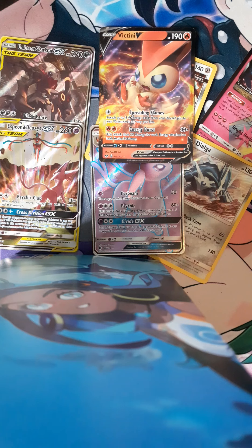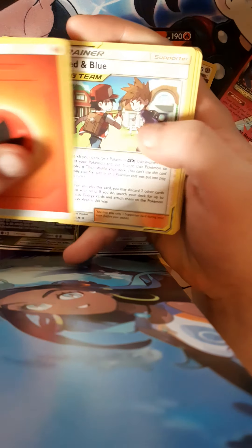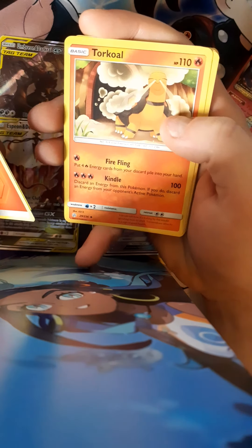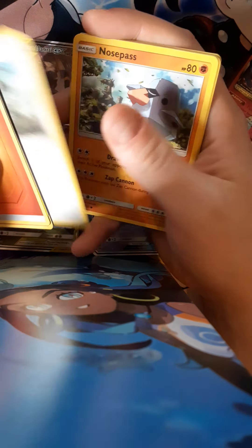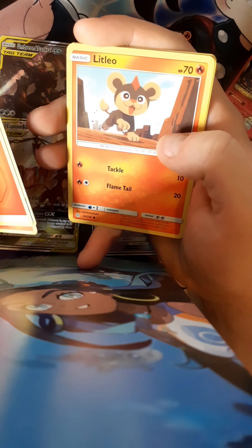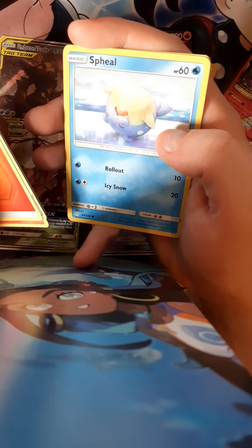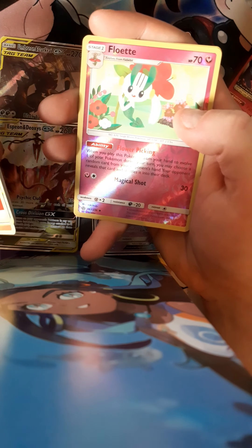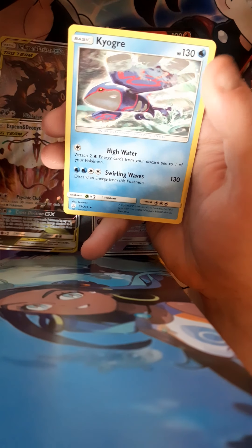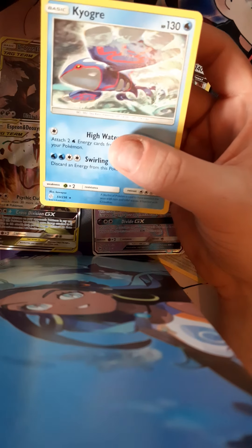We have a Fire Energy, a Red and Blue tag team card, Wormadam, Gloom, Teddiursa, Nosepass, Litten, Floette reverse holo... and did I pull something good? No... Kyogre — nice looking card, but just a reverse. That is what it is. We've got two more chances. Just one good pull out of these two packs and I'd be really happy.